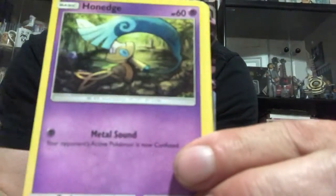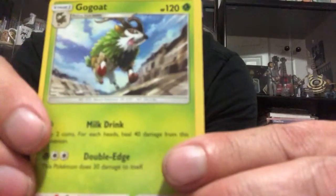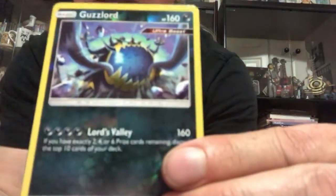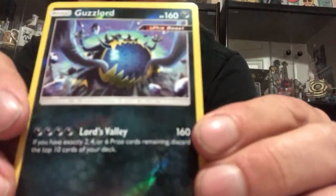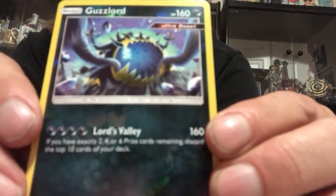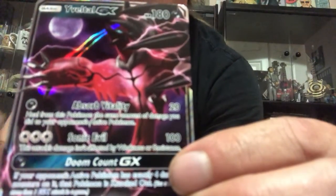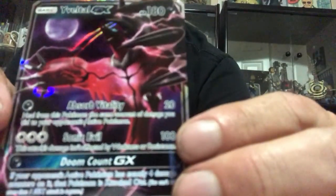We got Exeggcute, Scatterbug, Honedge, Fairy Energy, Lysandre Labs, Gogoat, Mesprit. Our reverse holo is a Guzzlord — and that's a rare too, so that's a dark type, pretty neat. And look at that — we've got Yveltal GX! Very cool looking card too.